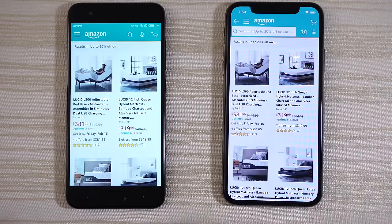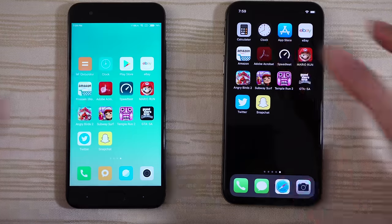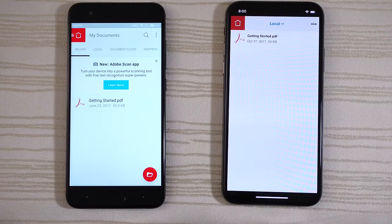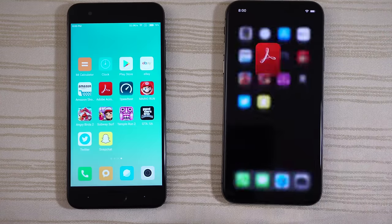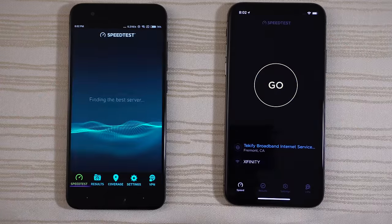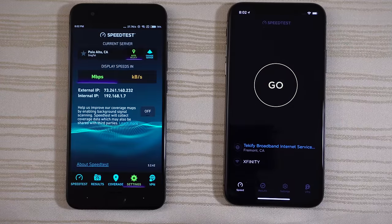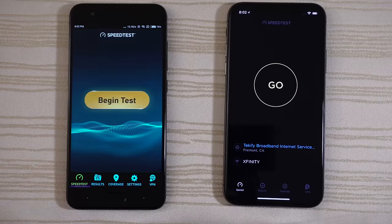Click on the deal of the day and leave it on this page. Adobe Acrobat Reader — Mi 6 again. Speed Test App — give that to the iPhone 10. Make sure we're on the same server. Here we go, start out with the 10.